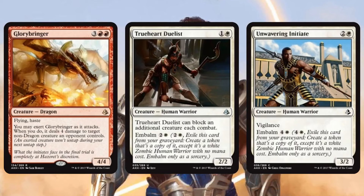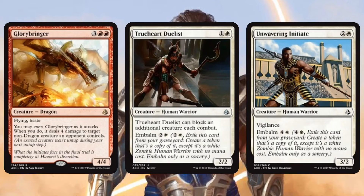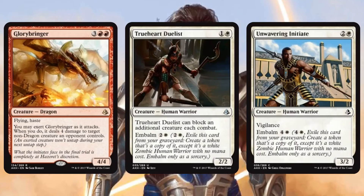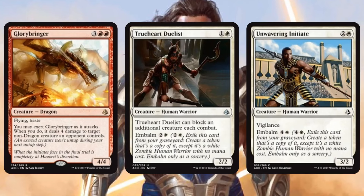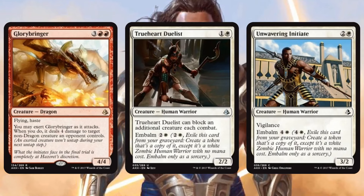On the way out, we also got the non-promo versions of Glory-Bringer and Trueheart Duelist — we talked about those a couple days ago but that's what their non-promo art looks like. The only other new card we got was Unwavering Initiate, which really isn't relevant for constructed. It's another Embalm card, probably fine in Limited, but I can't imagine any constructed format wanting Unwavering Initiate.